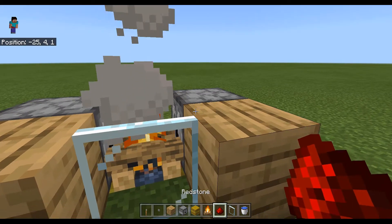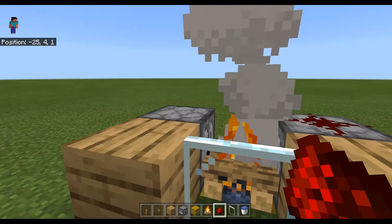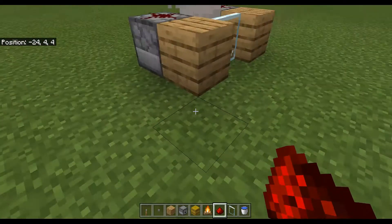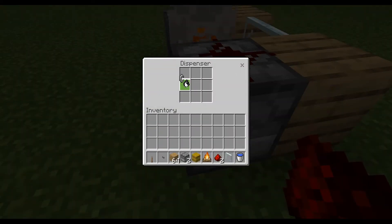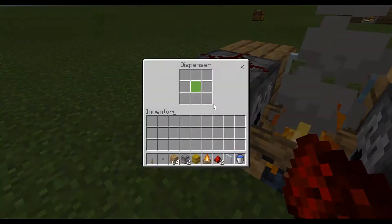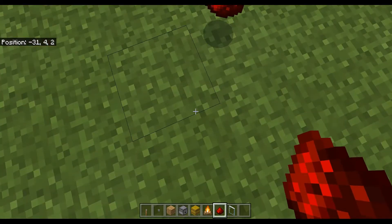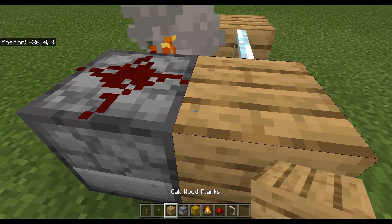Crouch and put the glass pane on top of the dispensers. In the left dispenser you want to put the flint and steel, and in the right dispenser you want to put your water bucket. Then place your two redstone dust pieces.